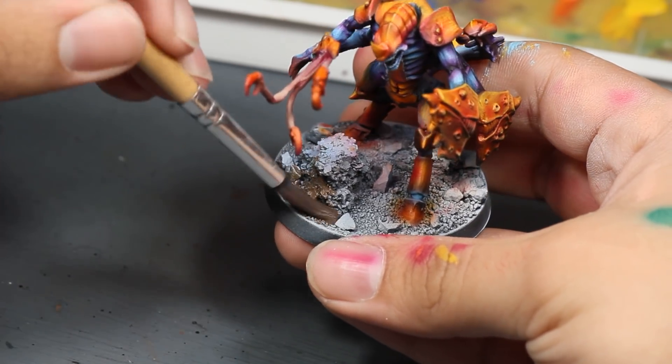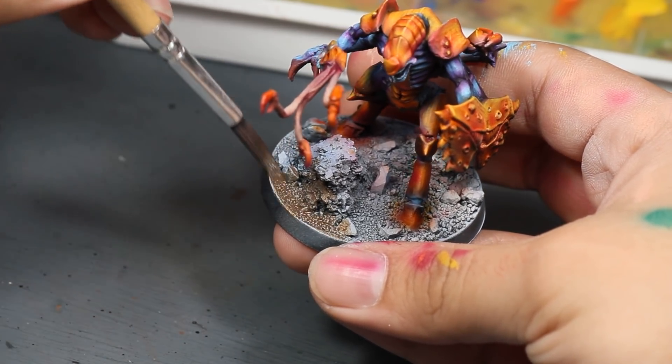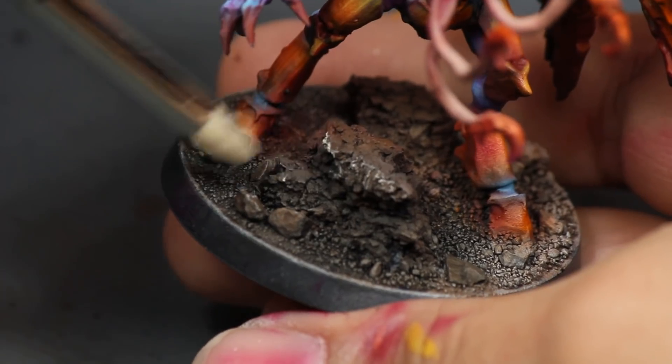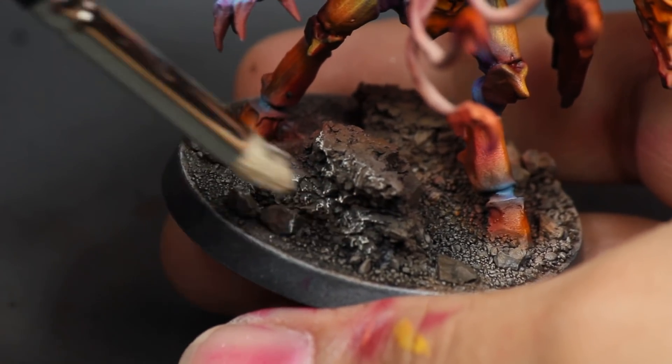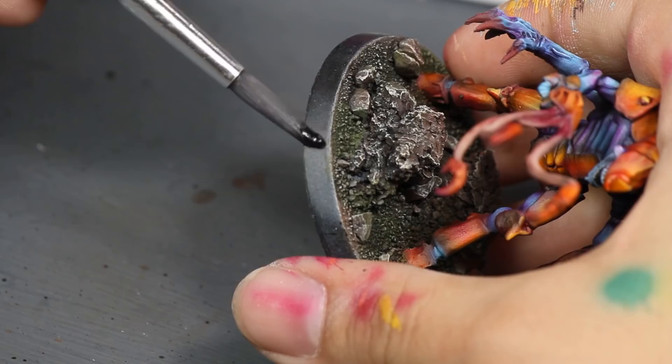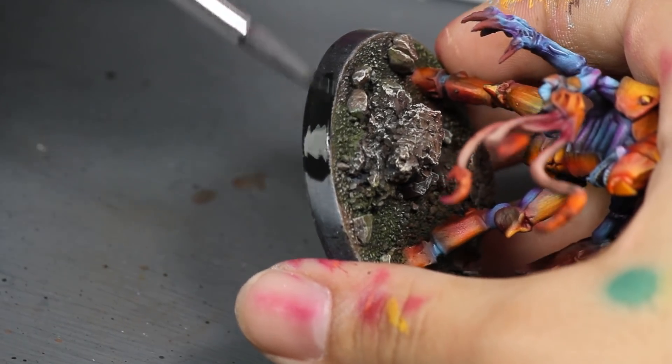With the model done it was time to finish off the base. I applied a watery brown, then a watery black to the flat ground, then took a tan paint and dry brushed it over everything, finishing off with a watery green to make the ground look like it had a little life to it. Then the only thing left was to paint the rim of the base black.